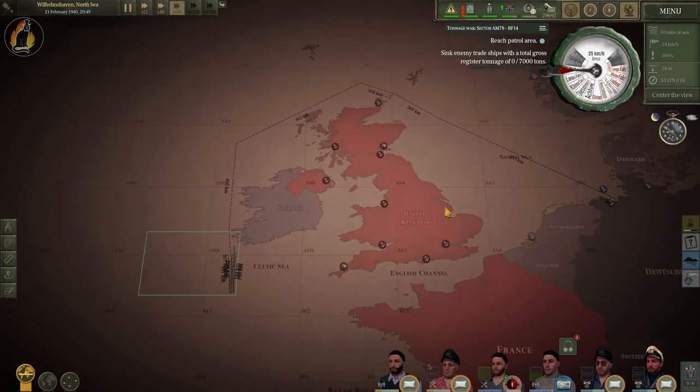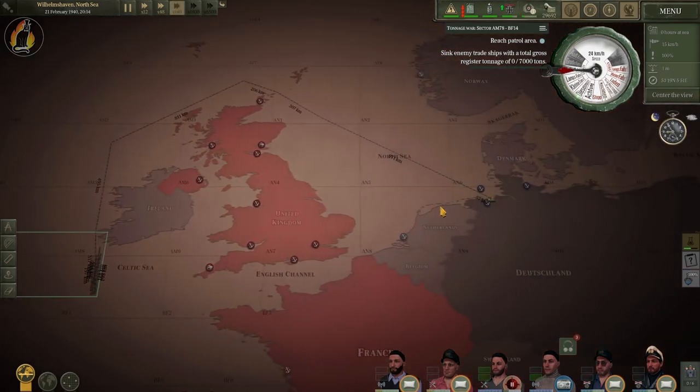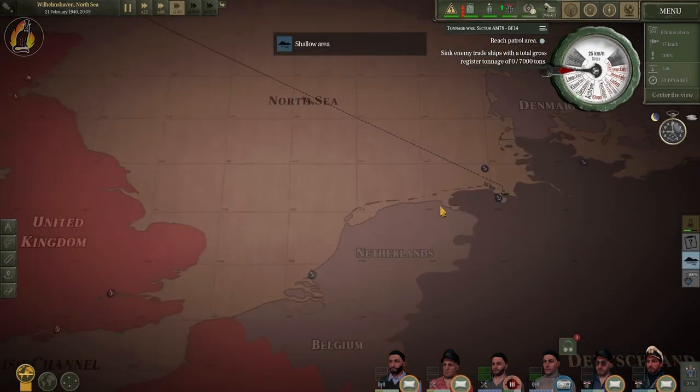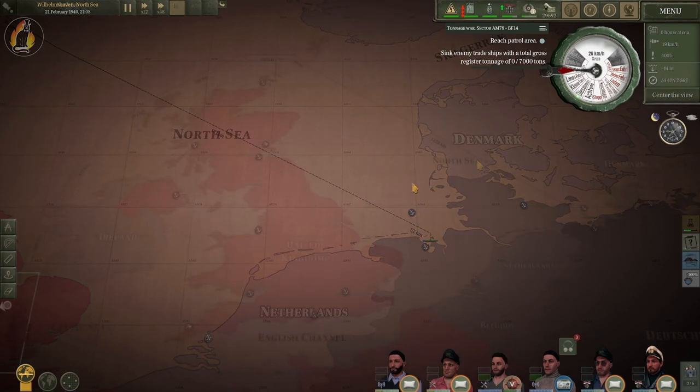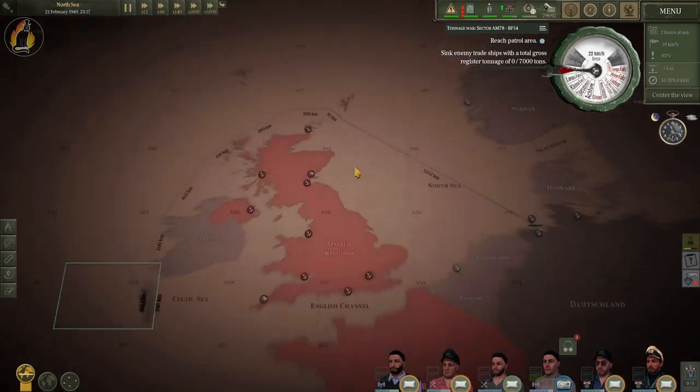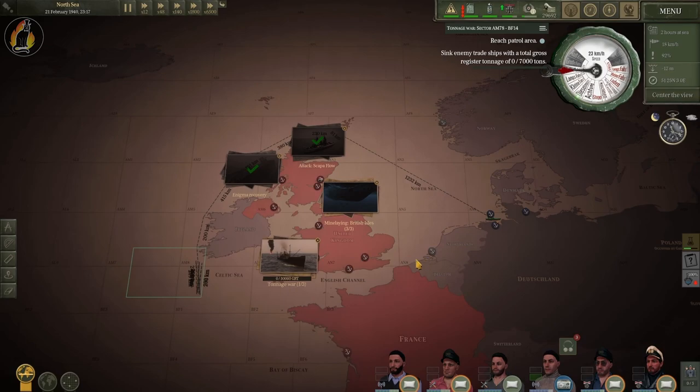Since last time we played, there has been U-Boat update 19, which brought in a bunch of changes, optimizations and localizations. As always, I'll get back to you guys when something interesting is about to happen.